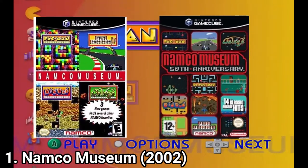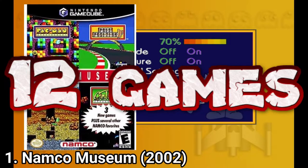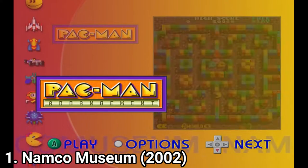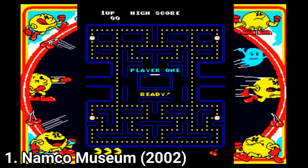The two games are game compilations. To be brief, Namco Museum includes 12 games. Pac-Man Arrangement, which is a compilation of multiple Pac-Man games, came in 1996.